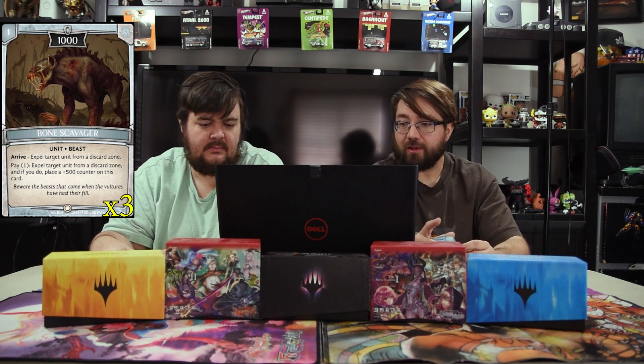Next, addressing graveyard hate, is Bone Scavenger — a one-drop 1000 with an arrive ability to expel a unit from the discard zone. You can also pay one to expel a unit from either discard zone, and if you do, place a 500 counter on this card. This card will probably be in every deck we ever play. Early game you remove a dude and it gets bigger; late game it's just a pay-one ability — no tap, no exhaust, nothing extra. You can stack up five-plus 500-counters on him. It's an absolute powerhouse.